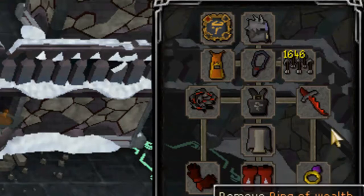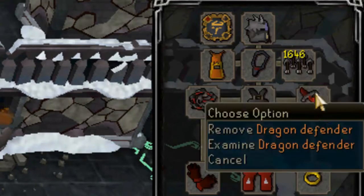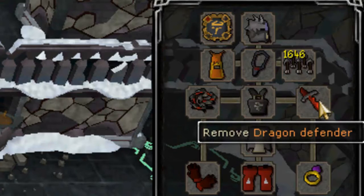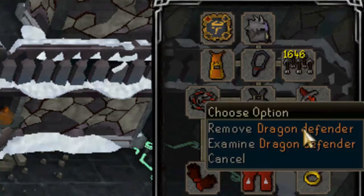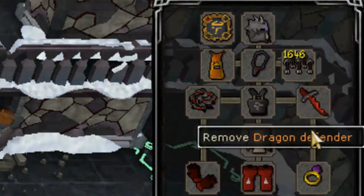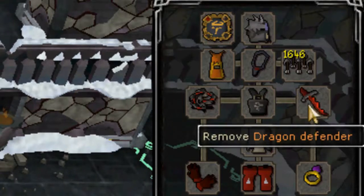Ring of Wealth for better drops, or you can swap it for a Berserker Ring, Slayer Ring, or Onyx ring. There's a Dragon Defender here, but I would say you should use a Rune or Dragon Defender to give yourself better offensive combat attacks. You can also use a DFS to tank more, though kills will take a little bit longer but you'll take a lot less damage.